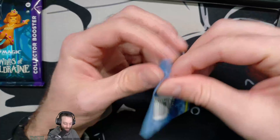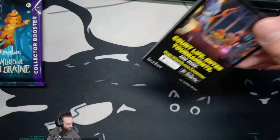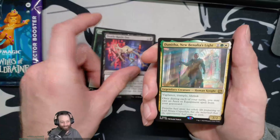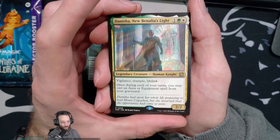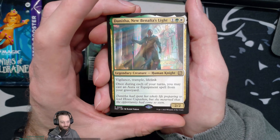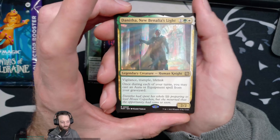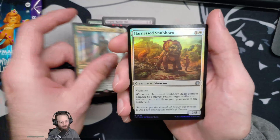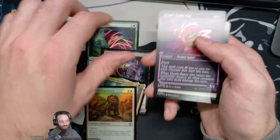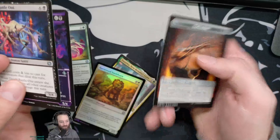March of the Machine Aftermath — the last one was actually pretty good, do something like the last one. Animus Might, Death Rattle Oni — got a million of both of these cards. Danitha, New Benalia's Light — three mana, two-two with vigilance, trample, and lifelink. Once during each of your turns you may cast an aura or equipment spell from your graveyard. Okay, that's a cool card — not terrible. Harnessed Snubhorn — uncommon foil. Death Rattle Oni again — look at this, how is this an uncommon? I have four of them just from today. Absolutely bonkers. Animus Might — well that wasn't it either.